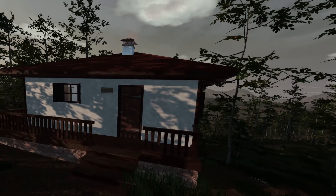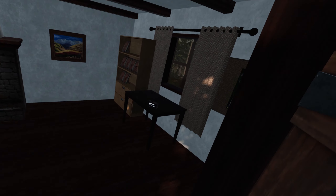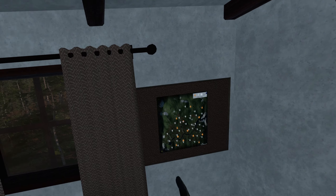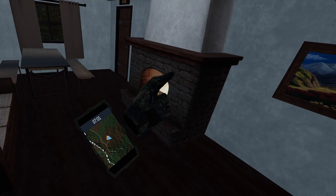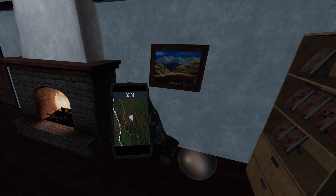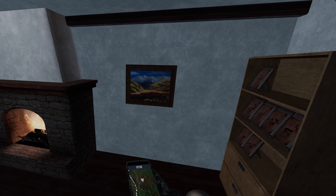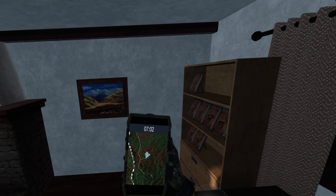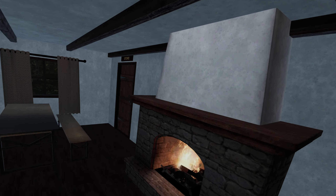Now we are at the outpost — this is the north cabin. In here we have a clock. With the clock we can change the time of day. And this here is our PDA. With this we have a little map, and we can scan animal trails. Once we've shot a deer or an animal, we can gather or claim it. I usually just have it on my wrist — it's the easiest way to use.